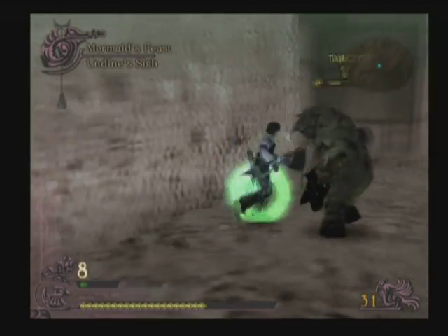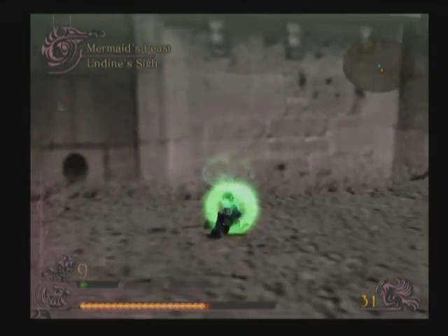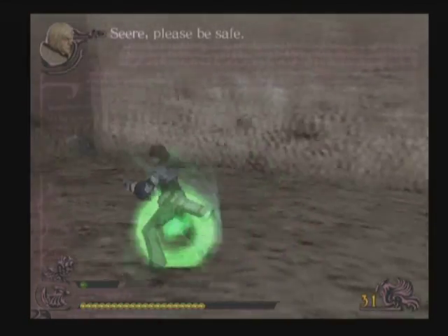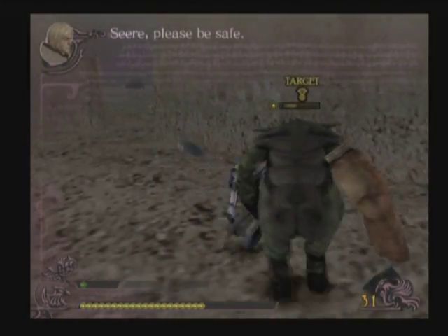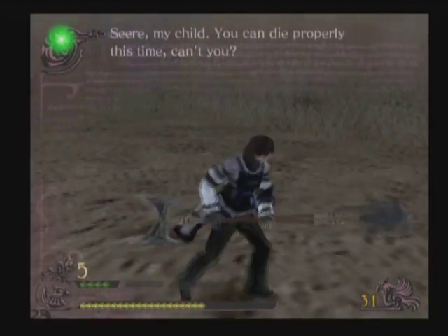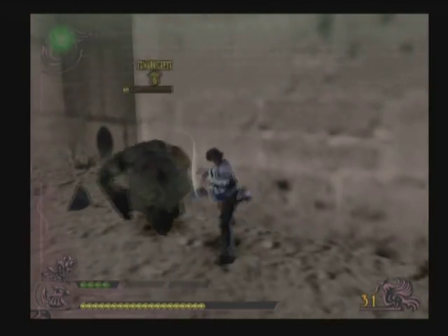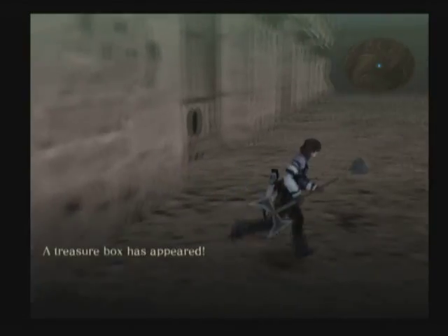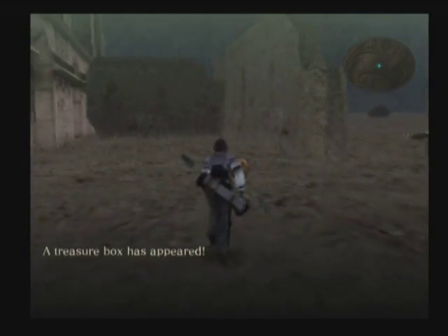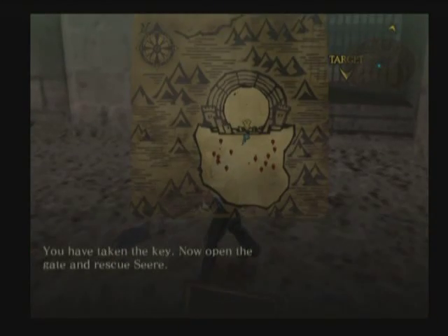So Mermaid's Feast — I still have the magic attack from the other one. This one is very slow, but pretty cool. Just sharp on one end and blunt on the other. And I'm obviously guessing this is going to be a key. Yeah, I thought so — they've taken a key. Open the gate and rescue Sere.